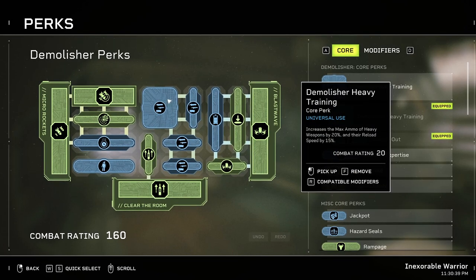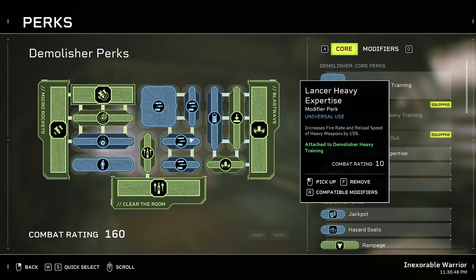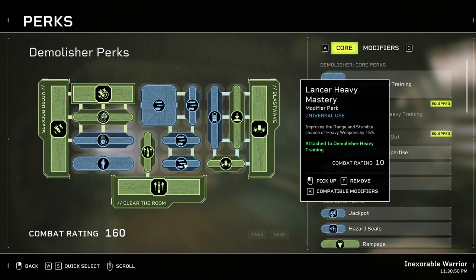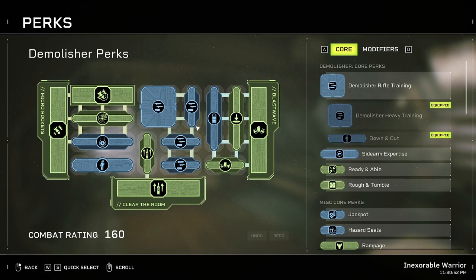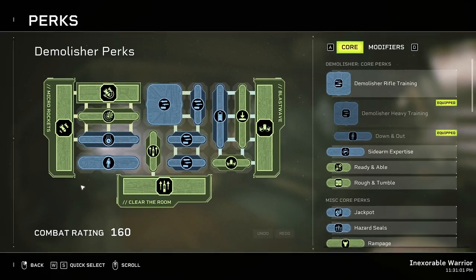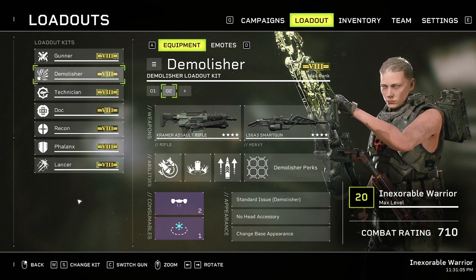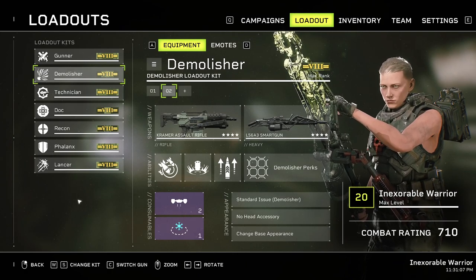For Blast Wave it's going to be Bigger and Better, Assault and Battery, and Batteries Included for the cooldown. For Clear the Room, a bunch of cooldown perks again with Quick and Dirty. For the weapons, it's the same — unfortunately we still don't have a lot of options for the demo in terms of heavy weapon builds. So: Monster Heavy Training, Monster Heavy Mastery, Lancer Heavy Expertise, and Lancer Heavy Mastery. Here you're also getting 15% extra stumble chance and improved range, which fits the CC build.